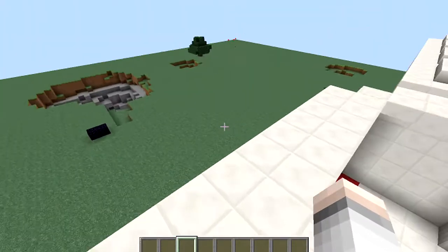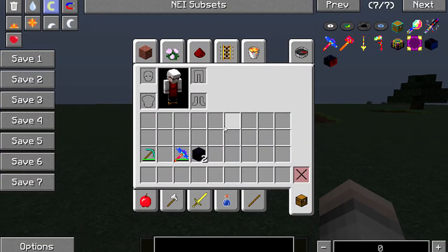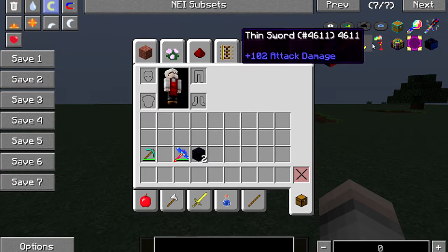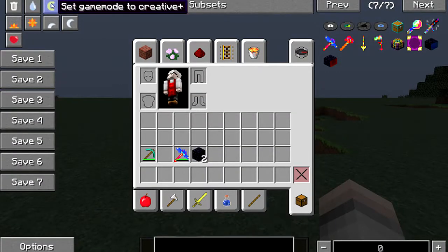Let's go outside and do a bit of testing. The swords one-shot most things in the game — it's 104 attack damage, and that fin sword is 102. So that's a one-shot on pretty much anything in the game.